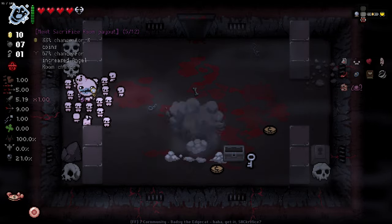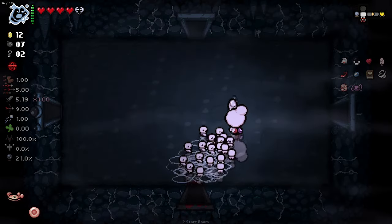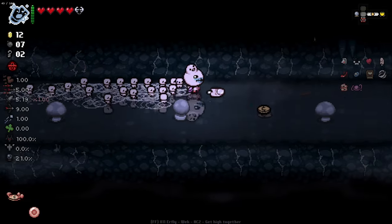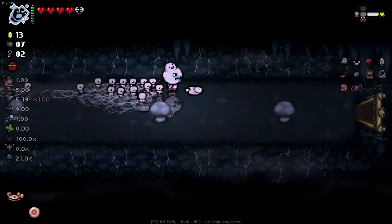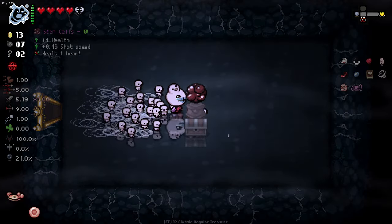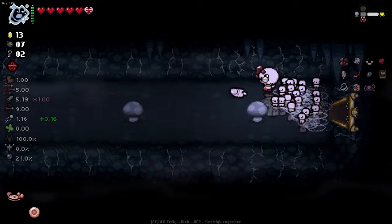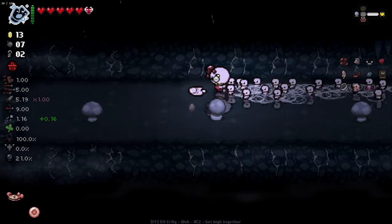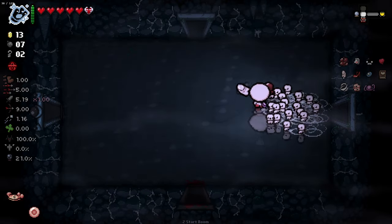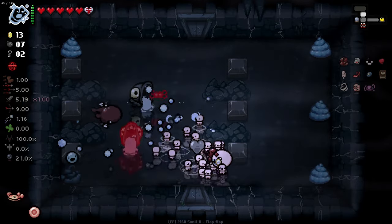I don't know if that troll bomb will kill my mini Isaacs or not but I'm really not eager to find out. Stem cells in the item room - kind of dooky, not the best. But the shot speed might be useful. Until we run out of mini Isaacs - look how many there are! I'm going to hold on to this guppy's celestial paw thing until I find a room that's worthy, which will probably be this next room here.